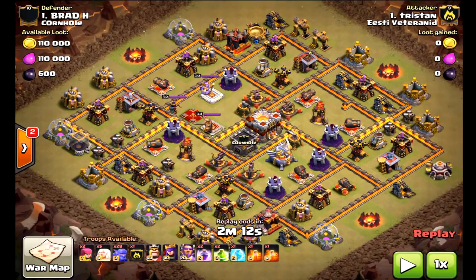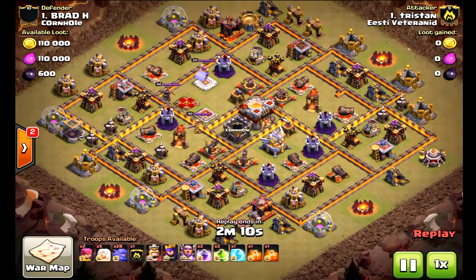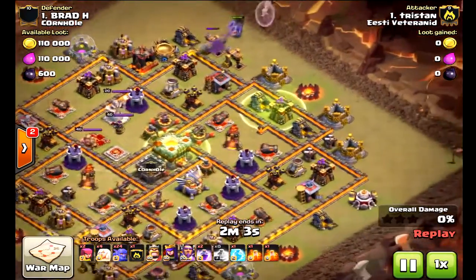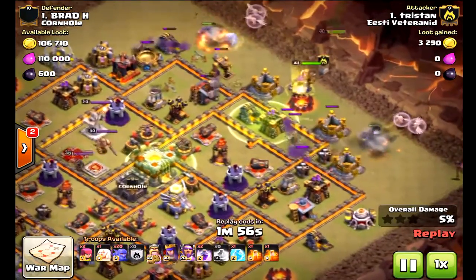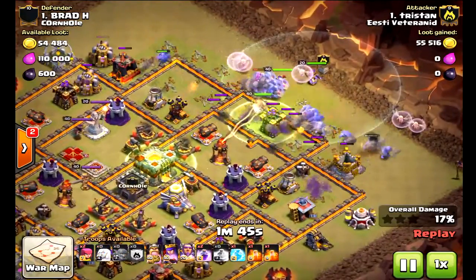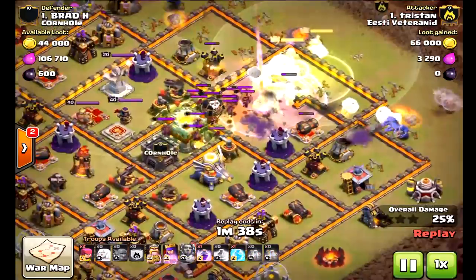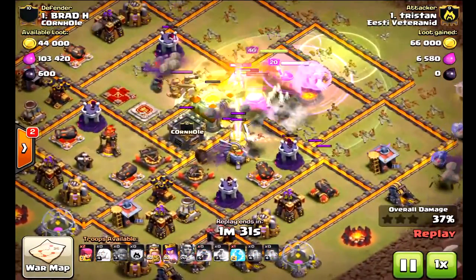This second base is a definitely better design — the eagle artillery and the two inferno towers are separate from each other, which is very critical. But even with all that, guess what happens? Three-star destruction again. This is a mass bowler attack; he's dropping two healers on either end, some bowlers creating the funnel, then spamming all the rest of his bowlers straight up. Dropping the heroes, the grand warden ability — just one golem to tank a little and then dropping the eternal tome right there. So the first inferno tower is pointless. There are double giant bombs, but not enough — those healers heal the bowlers right up.